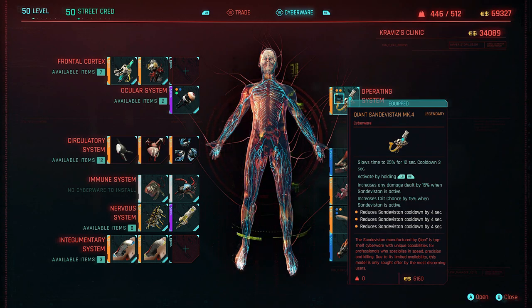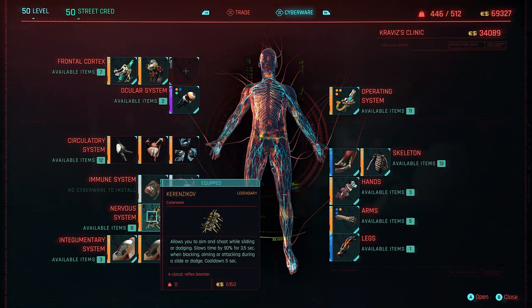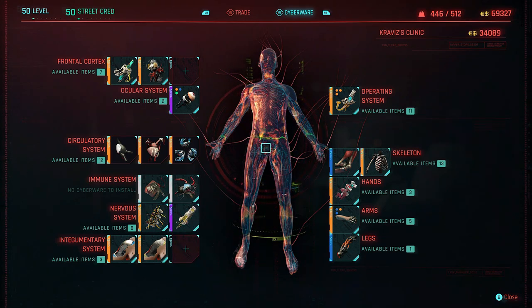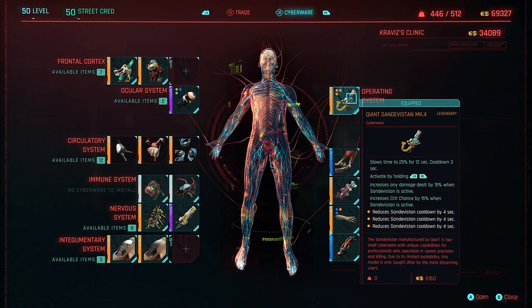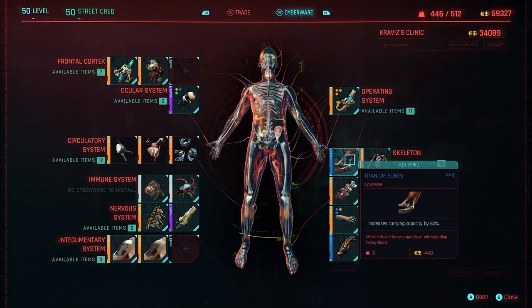It increases any damage dealt by 15% when the Sandovistan is active, and increases crit chance by 15% when Sandovistan is active as well. You're going to want 3 of those legendary heatsinks, giving you 4 second cooldowns on each — so 4, 8, and 12 second cooldown. Hand in hand with the Kerenzikov, this is how you saw in the footage earlier where we are pretty much in constant uptime of slow-mo, having a lot of fun, taking enemies out without them even being able to move much. Just down from here, we've got Titanium Bones — increases carrying capacity by 60%. I will always have this on. You craft a lot, you carry a lot, you find a lot — make sure you put this on. You don't want to be over-encumbered and walking around at a snail's pace.